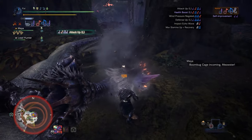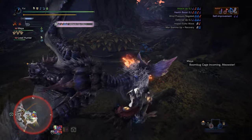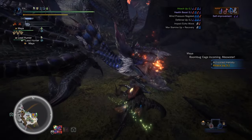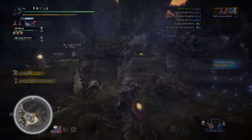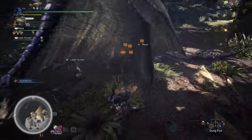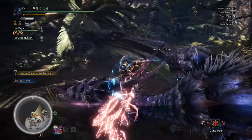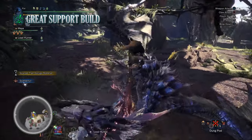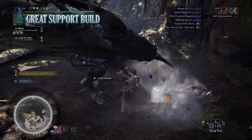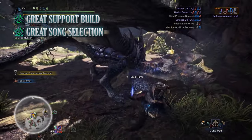So there you have it — this is the support build that I tend to use for the Hunting Horn. Of course you could probably make a very similar build using the Fatalis armor, but I like to put a bit of variety in these builds. In all honesty this provides all the essential skills you need for a strong end game support build. When it comes to the pros, the biggest pro is its supporting capabilities, able to keep a team alive effectively during even the toughest of hunts.